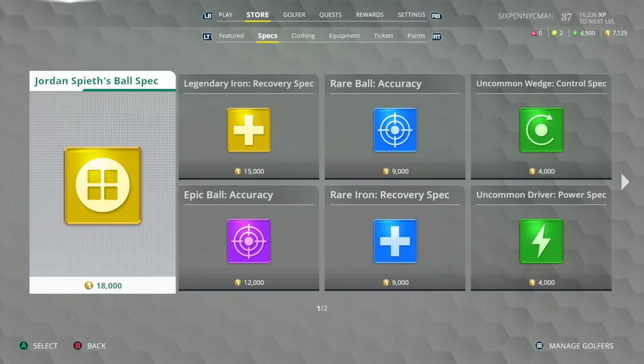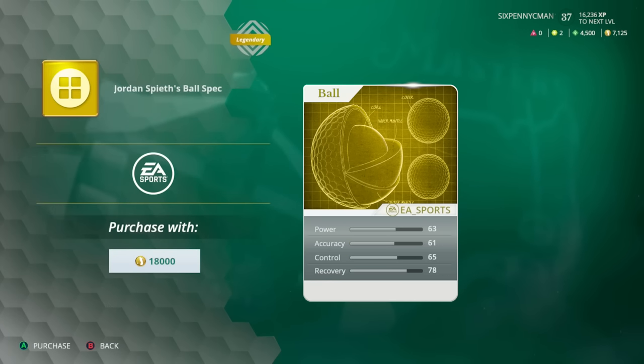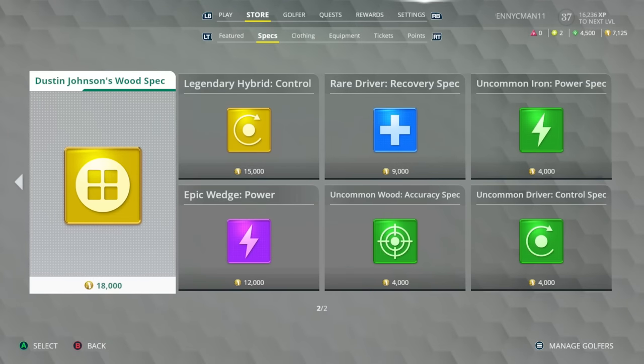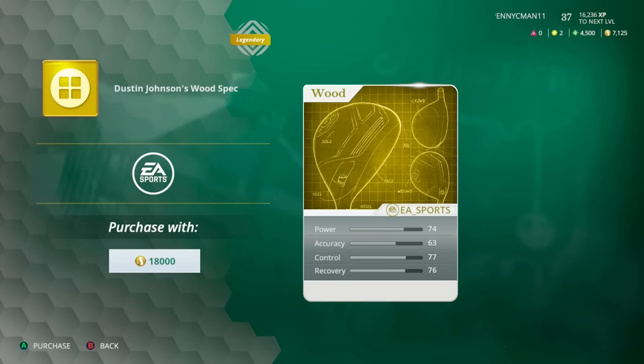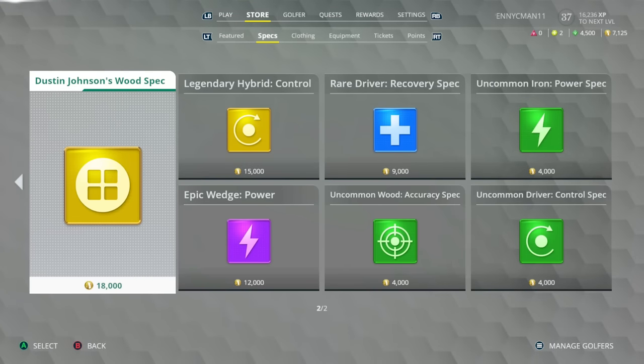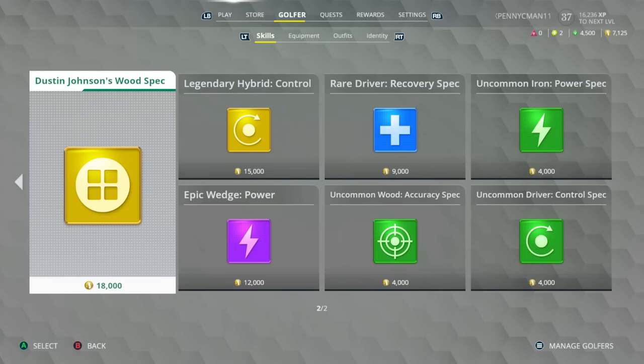There are club specs and ball specs as well. In the shop right now we have Jordan Spieth's ball spec. The pro specs give the biggest stat boost — yes, they may not target a specific area like the Legendary Iron which is specifically for recovery shots, but Jordan Spieth's ball spec at 18,000 reward points gives 63 power, 61 accuracy, 65 control, and 78 recovery on top of what your skills already are. We also have Dustin Johnson's wood spec for woods, giving good power, control, and recovery boost.